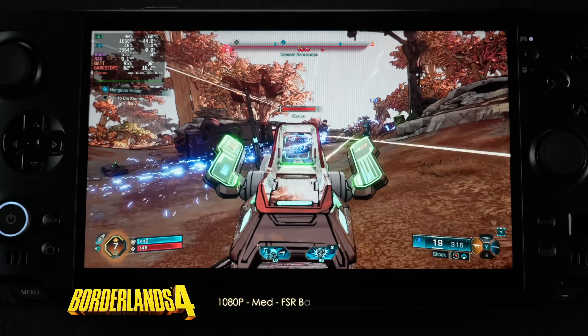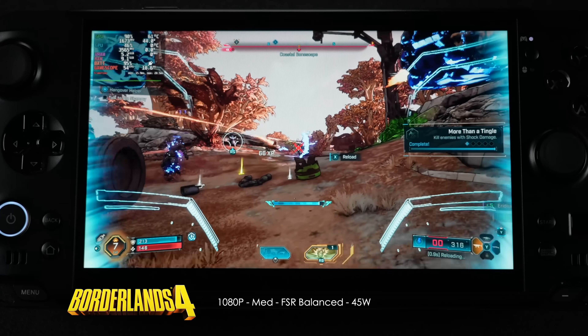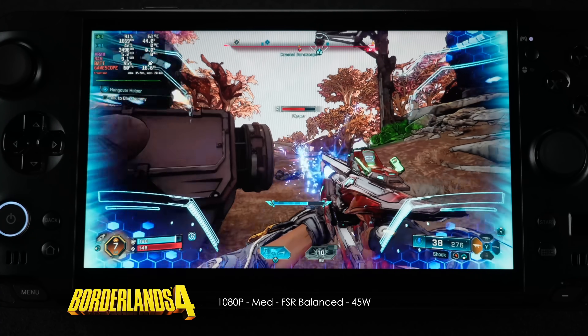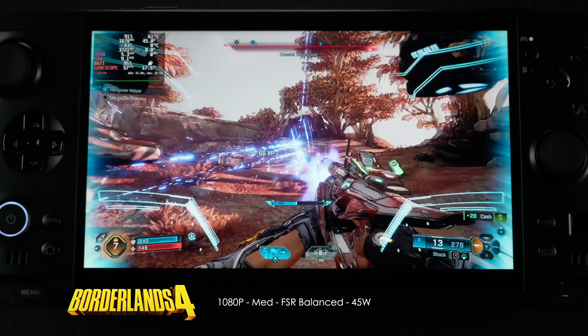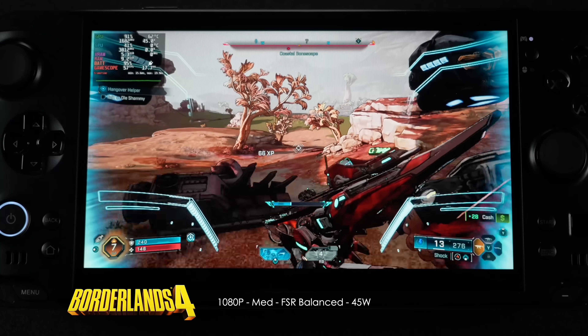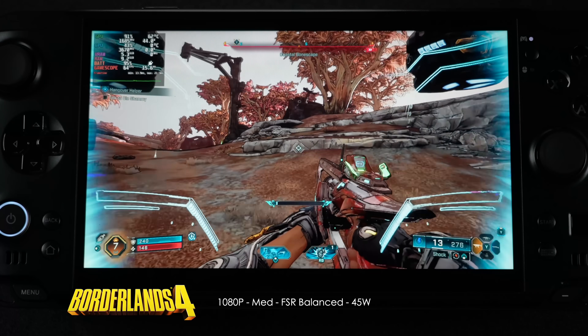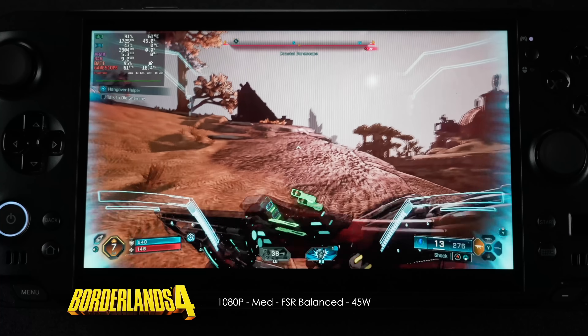Here's Borderlands 4 — 1080p medium with FSR set to balance. I did have to take this up to a 45-watt TDP. In Windows, this game does outperform what you're seeing here by about 13 FPS — a pretty big jump. With it set up like this I still got dips under 60. Not using Frame Gen, which is something you could always use, but it really comes down to this game just not being very well optimized.